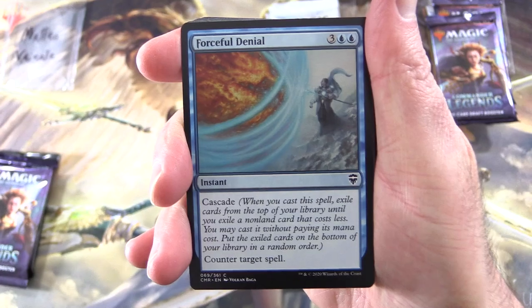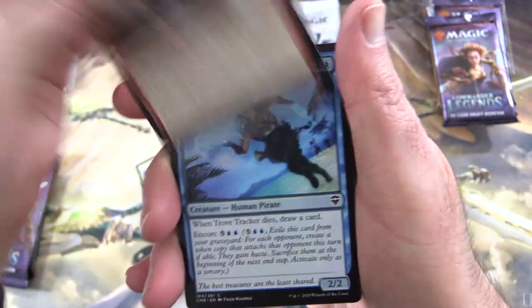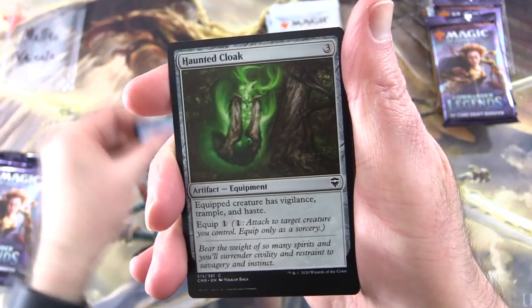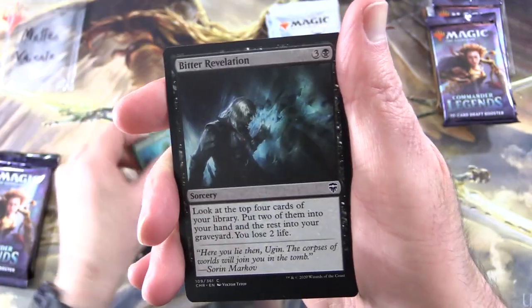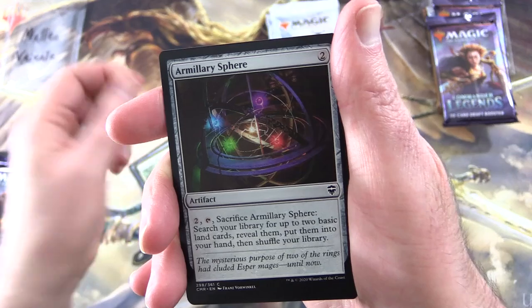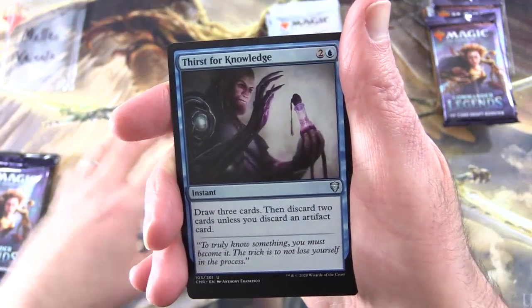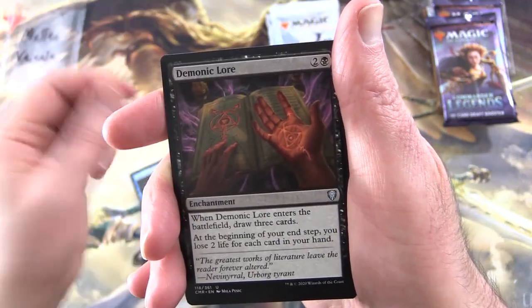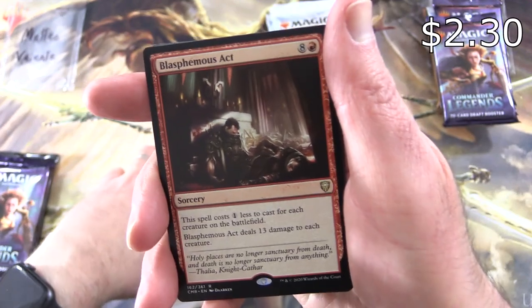Starting off here with Forceful Denial, Doomed Traveller, Mateshift Munitions, Trove Tracker, Haunted Cloak, Soul's Fire, Captain's Call, Farhaven Elf, Bitter Revelation, Filigree Familiar, Razielama, Millery Sphere, Command Tower. And for the uncommons we have Thirst for Knowledge, Demonic Law, Brass Herald. And the rare is a Blasphemous Act.